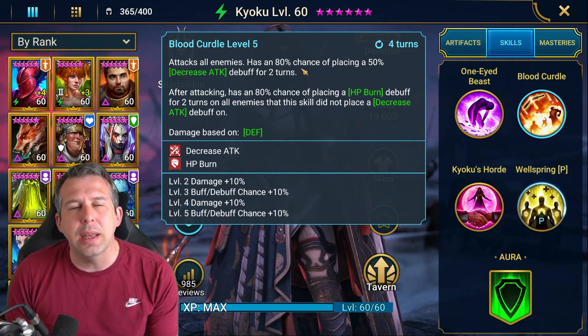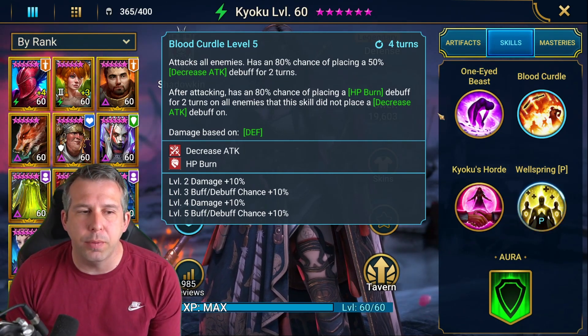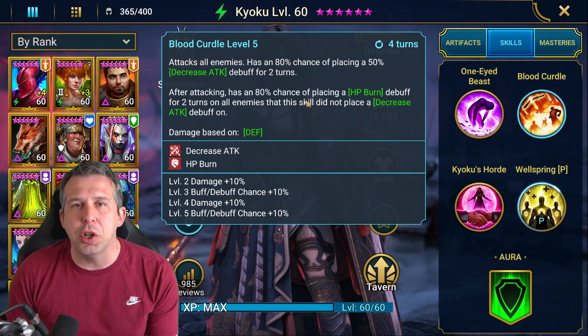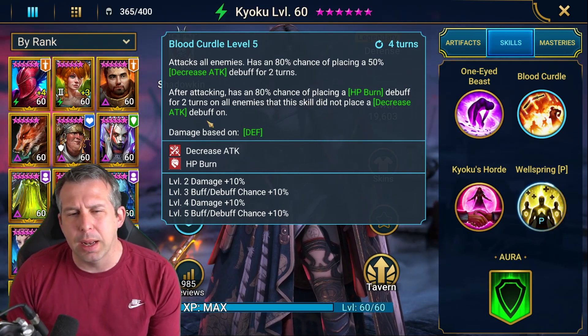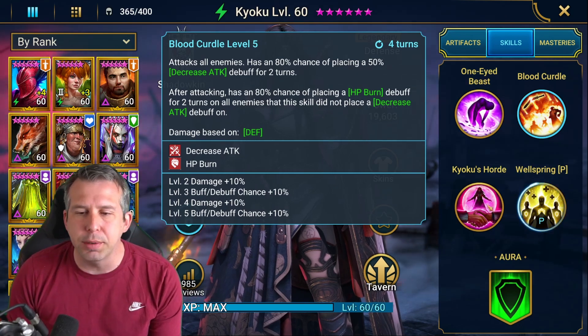A2 then — AoE decrease attack champion. If someone else has already placed a burn for you, it's also an AoE HP burn champion. And I'll test this a little bit today, just to make sure that I'm right with that — but pretty sure that's the way it goes down.